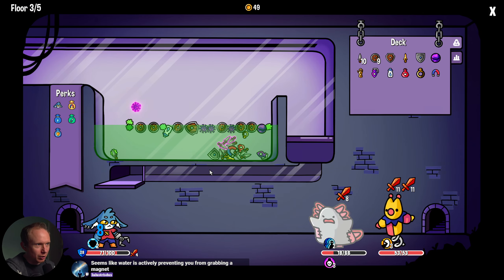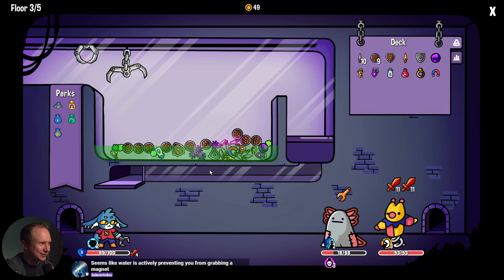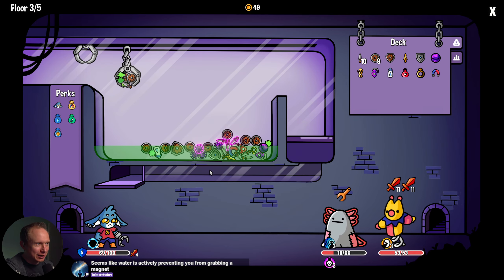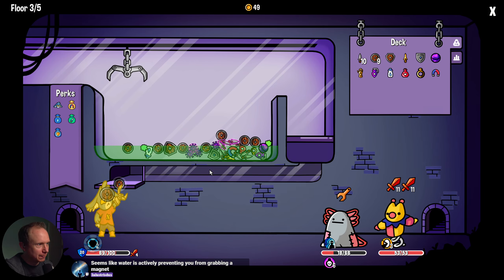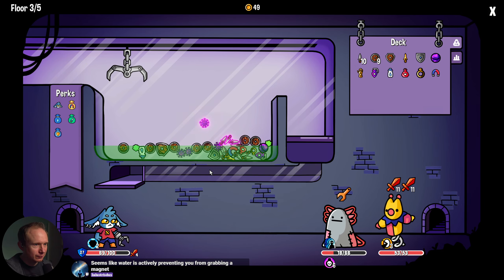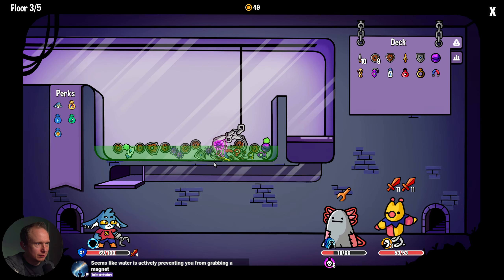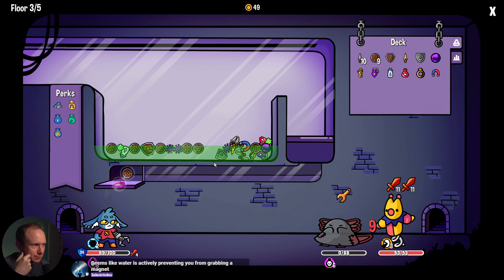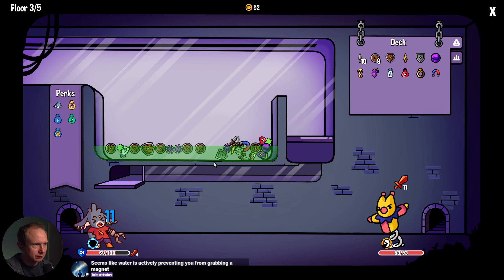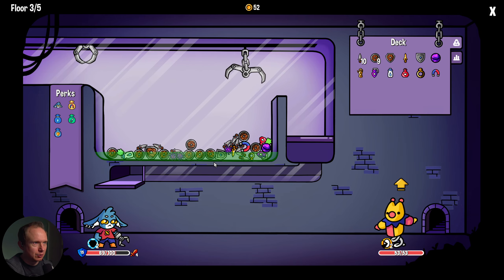It certainly does seem like water and magnets do not play well together. If our first run is just an anti-synergy run, we've got something going on. Maybe water bottle isn't helping — maybe we can grab the magnet now. The magnet potentially makes for giant turns, that's one thing I will say.